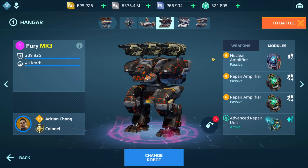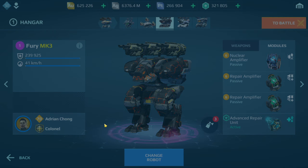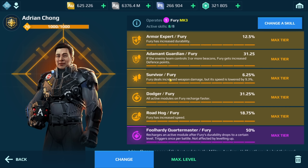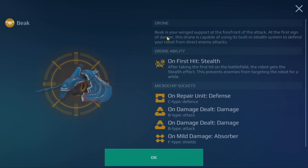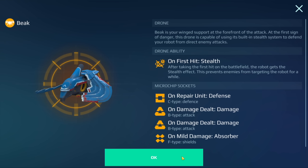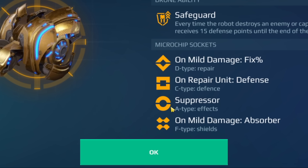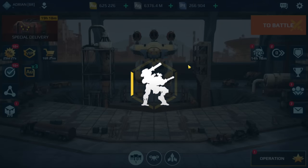I do have two Furies in my hangar, running the nuclear amplifier, two repair amps, and advanced repair on both. The pilot skills are duplicated across both. Where it changes is the drone — the first one uses the Beak with honor-per-unit defense, damage-dealt chips, and mild damage absorber. The second is more defensive, using the Armadillo with on-mouth damage fix, repair unit defense, suppressor, and on-mouth damage absorber.